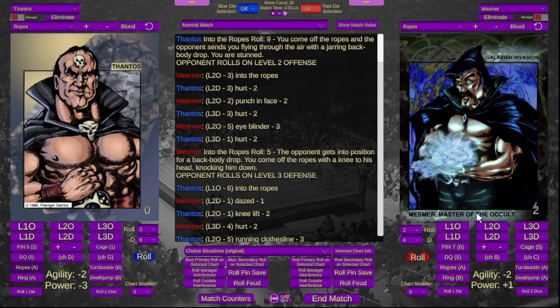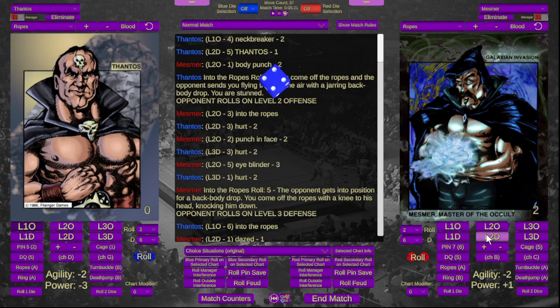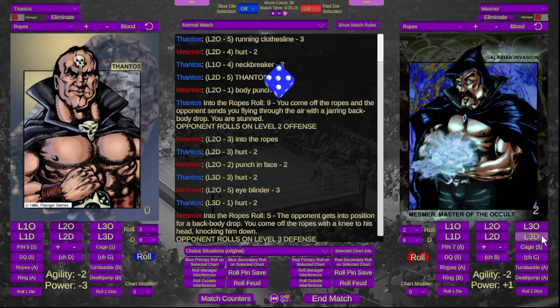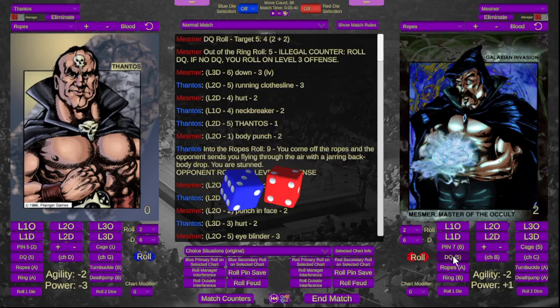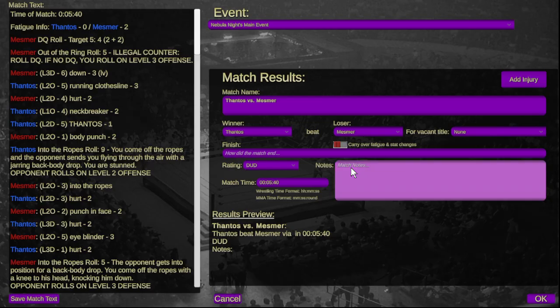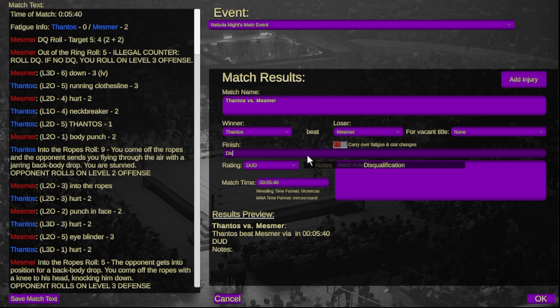Thanos is hit off the ropes and Mesmer continues the assault on level two offense, going for a body punch — Thanos reverses and hits a neck breaker — Mesmer is hurt. Thanos hits a big running clothesline and Mesmer is down. Mesmer tries to leave the ring but goes for some illegal tactics on the outside — he is DQ'd. That is a harsh way to end that match. It ends via disqualification. That was a better match until it came to the end — we'll give it three stars.